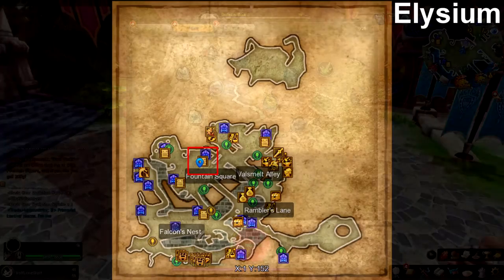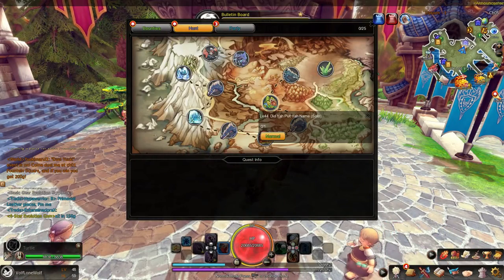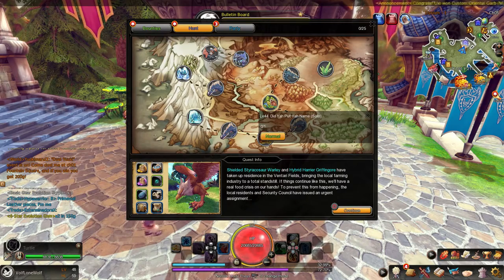Wardly can be found on the map Elysium. His dungeon name is Digiputcher Name. He can also be found inside the area of Vitari Fields.